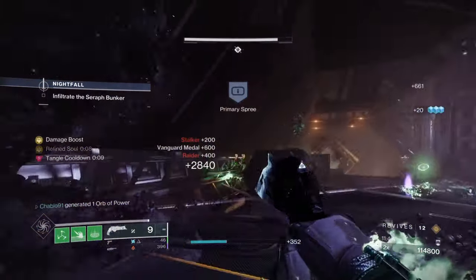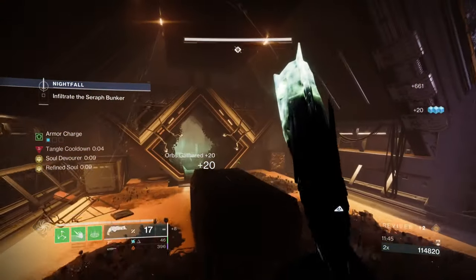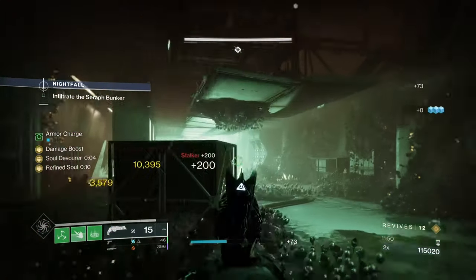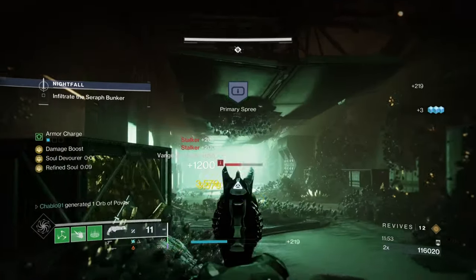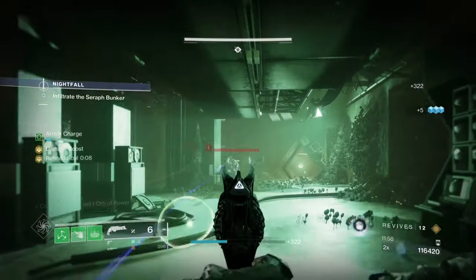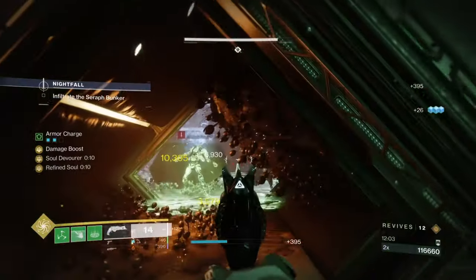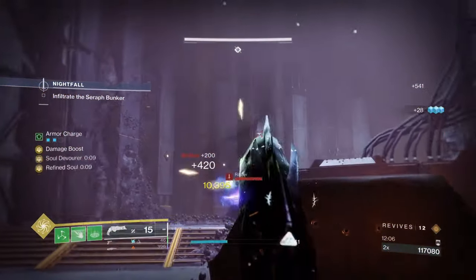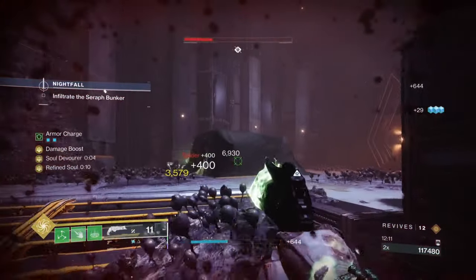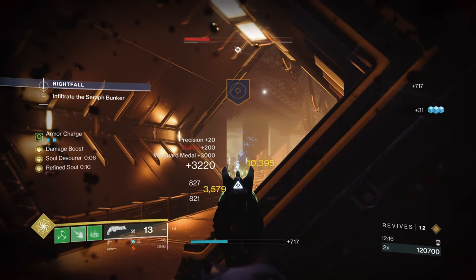Don't be one-dimensional by saying you won't use a primary on a champion - you definitely will. Champion mods are linked to primaries on the artifact. The artifact mods are all primaries, so chances are you'll be doing damage to a champion with a primary. Boss Spec is the way to go, though on an exotic primary you can't put a Spec mod anyway.